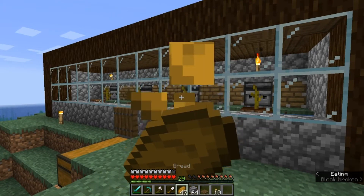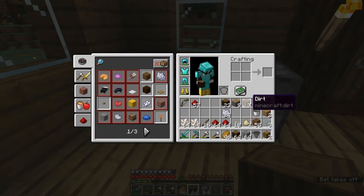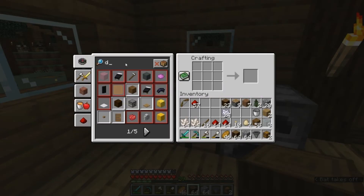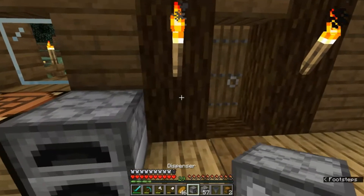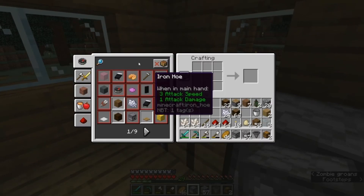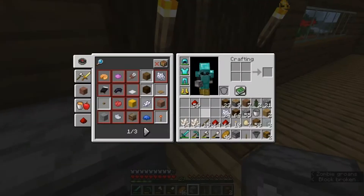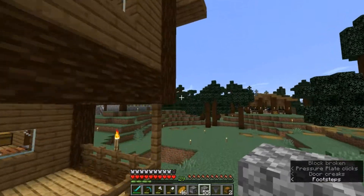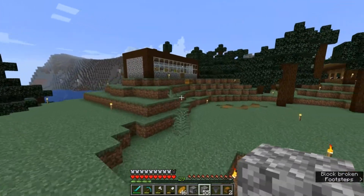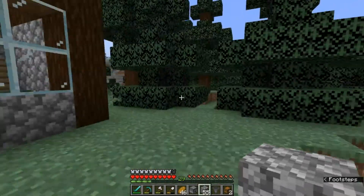Now we can move on to our next project. The last thing we're going to do is make ourselves a dispenser and also make ourselves a lever. We actually don't need that lever just yet. Leather, lever - it's all the same thing. You'll hear a lot of variation in the way people pronounce that, especially on YouTube.